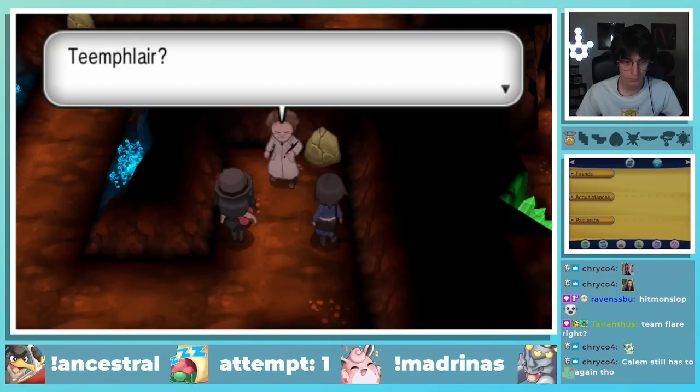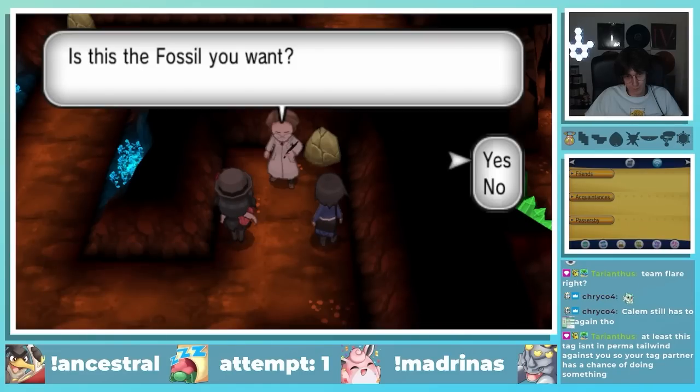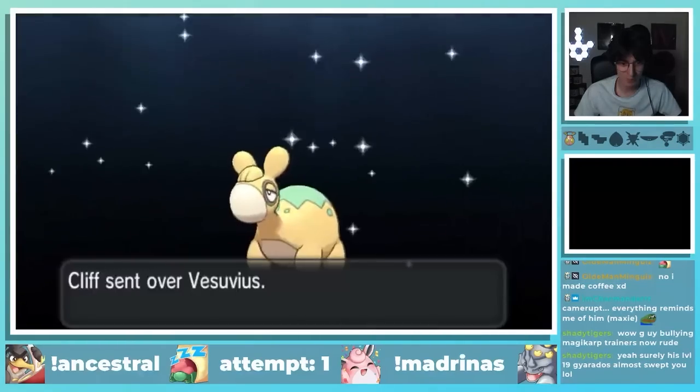This fight wasn't too bad for me and Calem, and afterwards we rescued the Scientist who didn't seem to even know what was happening. He gives me a Jaw Fossil, which I revived into a Tyrantrum in Ambrette Town. I went back and traded my Lunatone for Vesuvius the Numel.